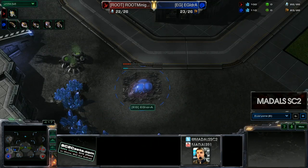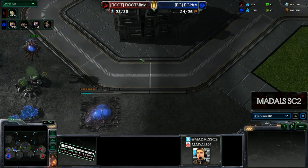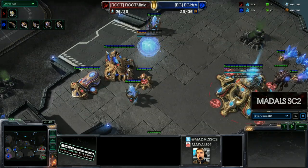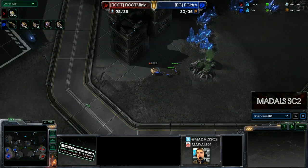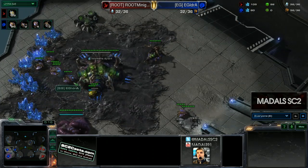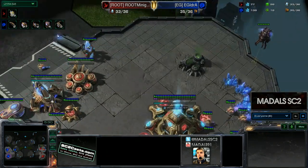Idra has opted to take the closer third rather than one further away. But the only reason I'm not a massive fan of this base is because of how effective force fields can be — if you get some force fields down between the hatch and this building, you get your army split in half, which is a little bit awkward. This all is assuming Minigun goes for some kind of sentry-heavy play. It could be just a two-base timing push with a couple of gateways producing a lot of stalkers with a Mothership Core for the mass recall if you get Zerglings around.